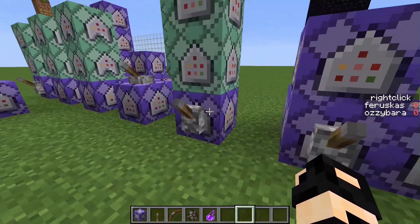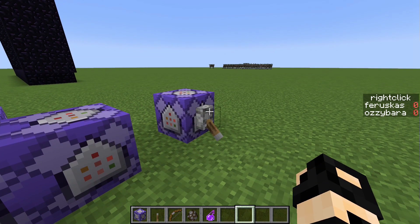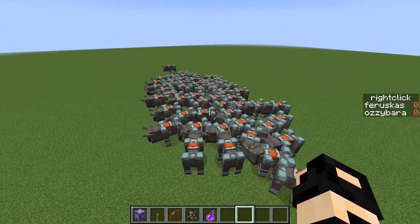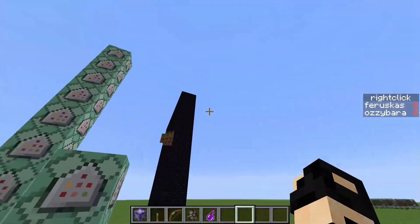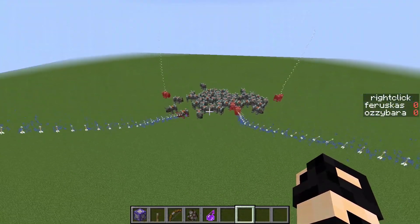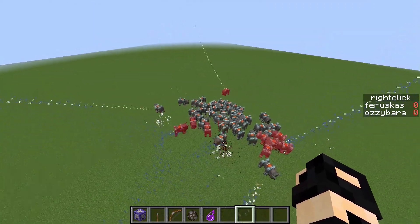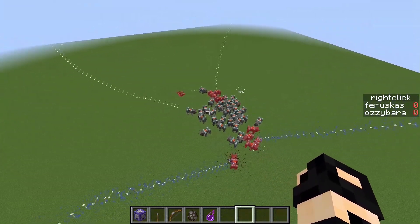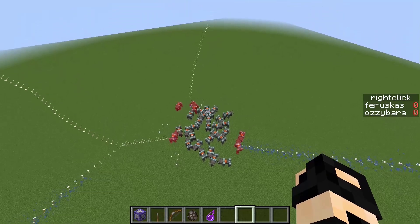So basically, what does this do? I'm going to spawn a ton of ravagers right here, and as you can see there's a decent number of them. I'm going to run this command, and as you can see all these arrows are slowly targeting and decimating the ravagers. It's really satisfying to look at as they target the closest one and systematically kill all of them.